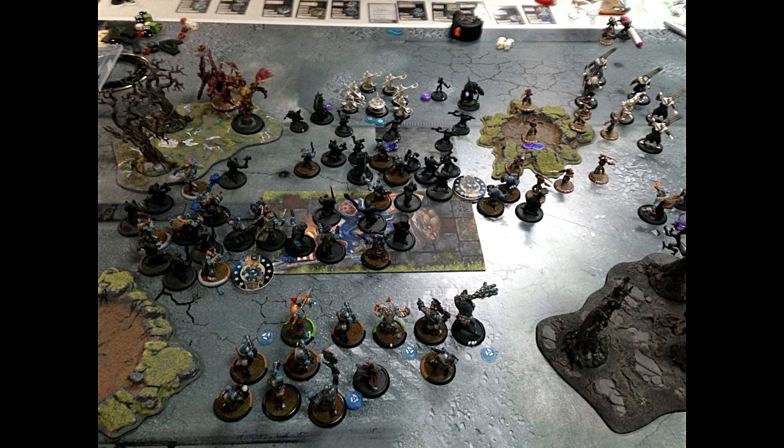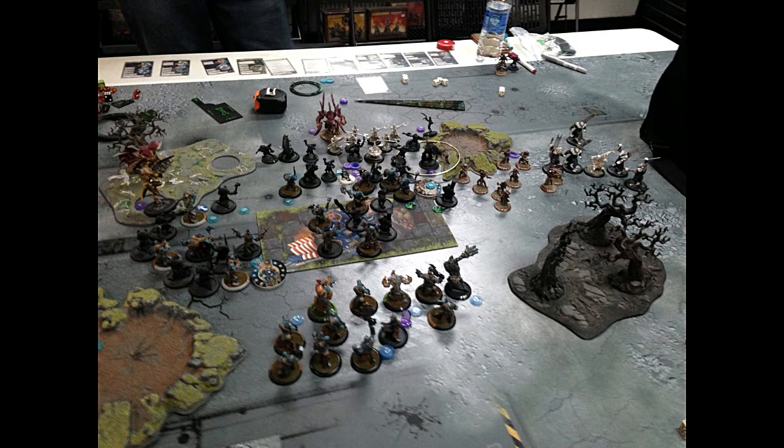I killed a couple of toads. The war beasts all just ran up. Gristle advanced, put Hoof It onto the fell caller, then bled three fury since she didn't need it. The scattergunners advanced at a full run, and I pretty much set up for turn two.